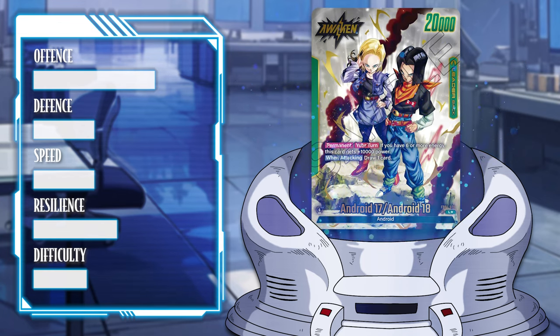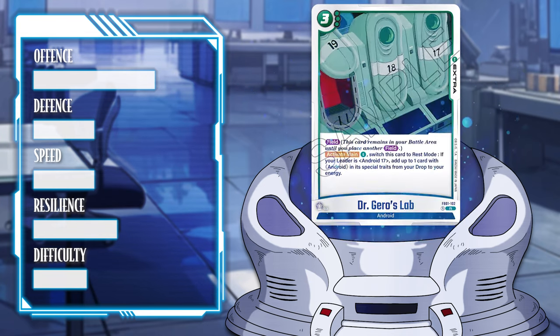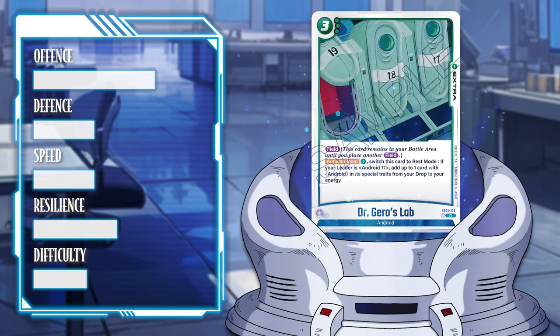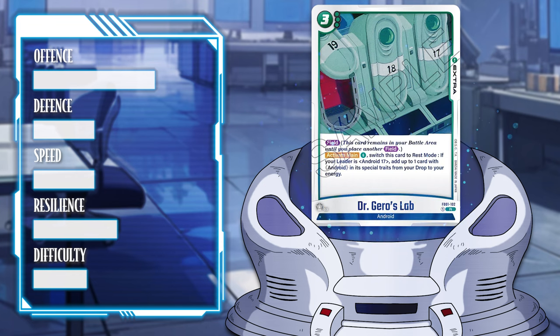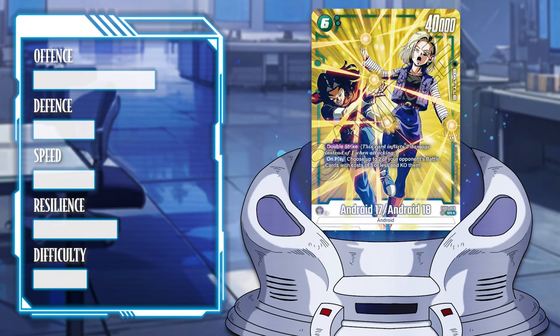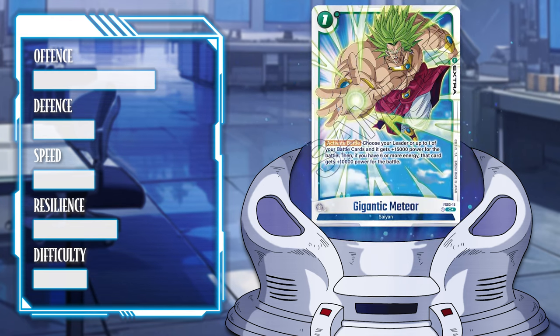He is probably the most consistent ramper in the game, having access to Dr. Jero's lab, allowing you to ramp one android from your drop into your energy for free every turn. Free in the sense that it costs one energy, but the energy you ramp is in active mode. Utilize all of that extra energy to line up an explosive turn of Android 17 and 18 double striker, backed by a couple of gigantic meteors to seal the deal.